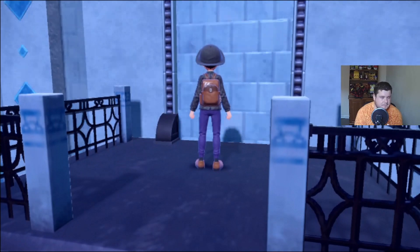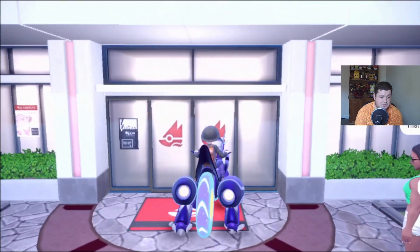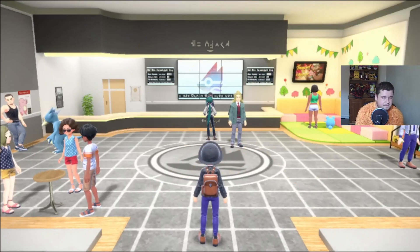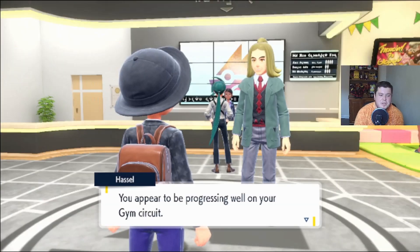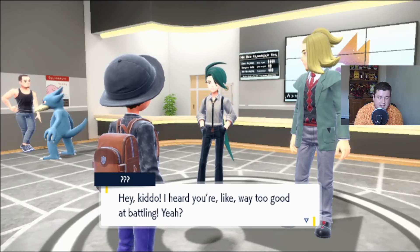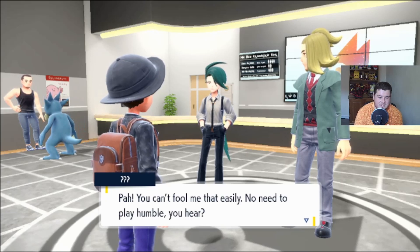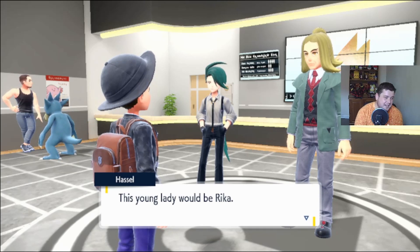Let's head up and talk to Kofu's gym assistants. Oh wow, there's two people here. To be progressing well on your gym circuit — is this the kid I've been hearing so much about? Hey kiddo, I heard you're way too good at battling. I'm not that good — can't even evolve a Pokemon. You can't fool me that easily, no need to play humble. This young lady would be Rika. I wasn't sure about Rika's gender — more androgynous, which I think is really interesting.